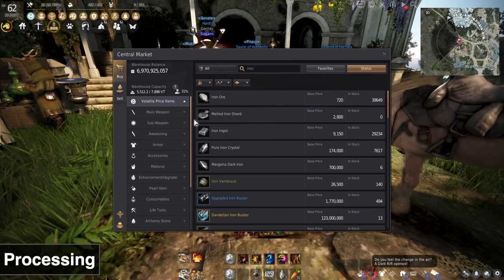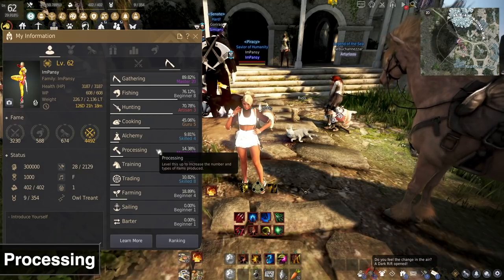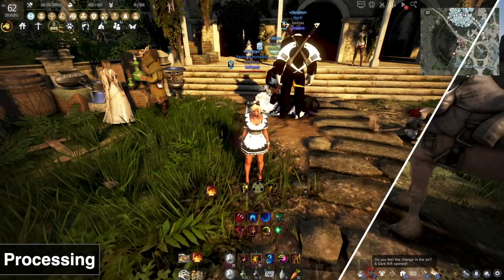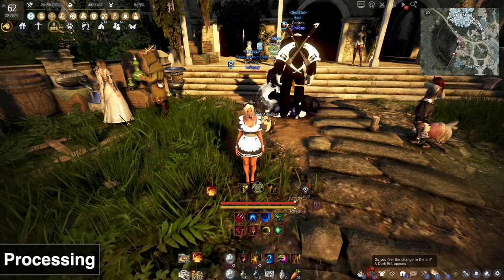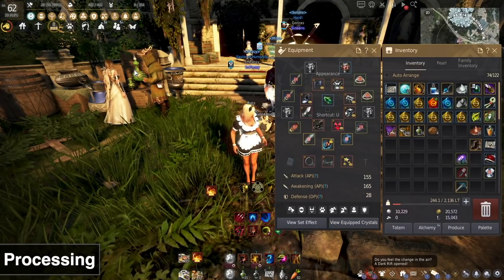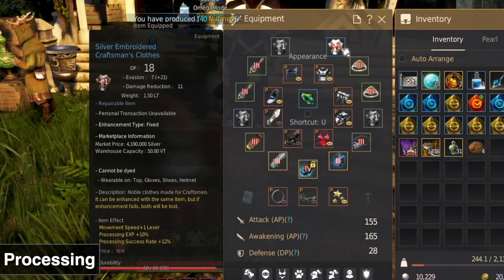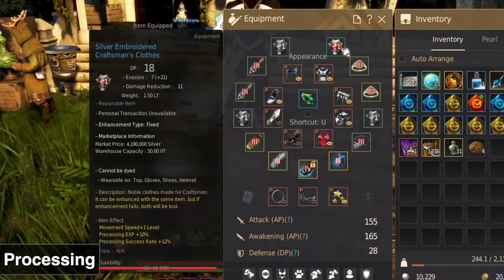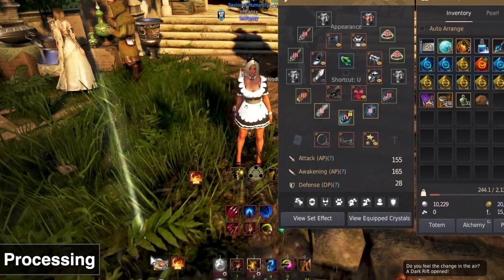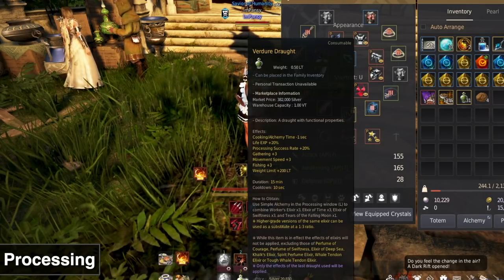Remember, you want to have a good mastery level and a high processing level to profit. The higher your processing level, the more items you can proc and the more frequently they proc. To boost your processing success rate, you can use Silver Embroidered Craftsman's Clothes — these give processing XP and success rate — along with an alchemy stone like the Life Spirit Stone, any food buff like the Seafood Cron Meal, and any elixir or draft like the Verdure Draft.